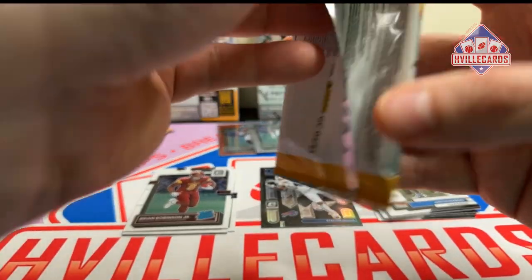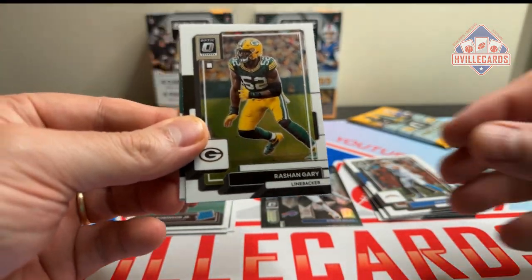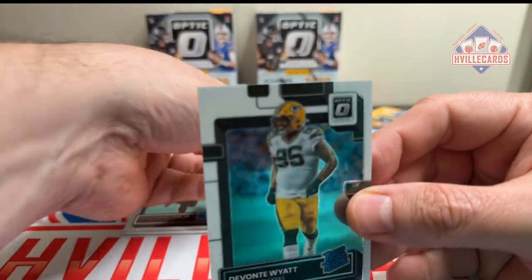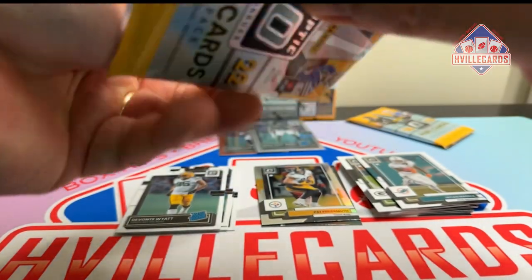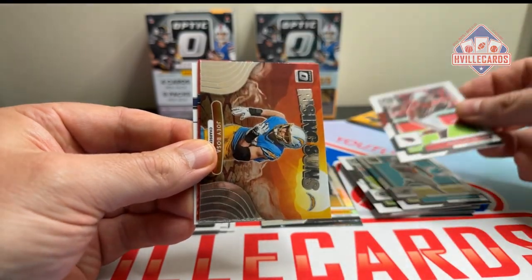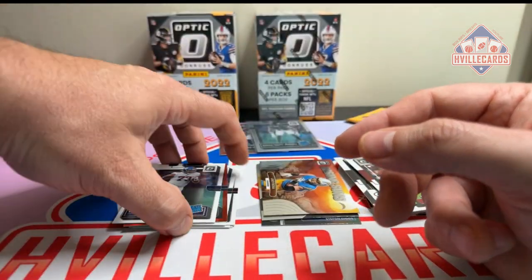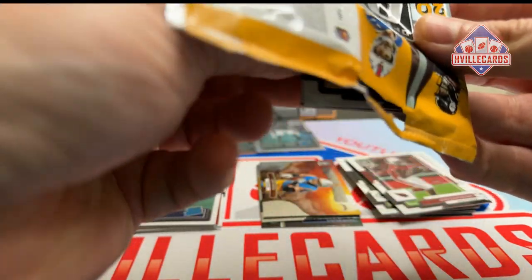Next pack: Sean Gary, Jalen Waddle, Pat Fryermuth, and a Devontae Wyatt. Last two packs of this first box — come on, downtown. Hollywood Brown, Joey Bosa, Rising Suns, Tolbert on the red, and an Evan Neal. I think I've got an Alabama guy in every pack so far — kind of nice.